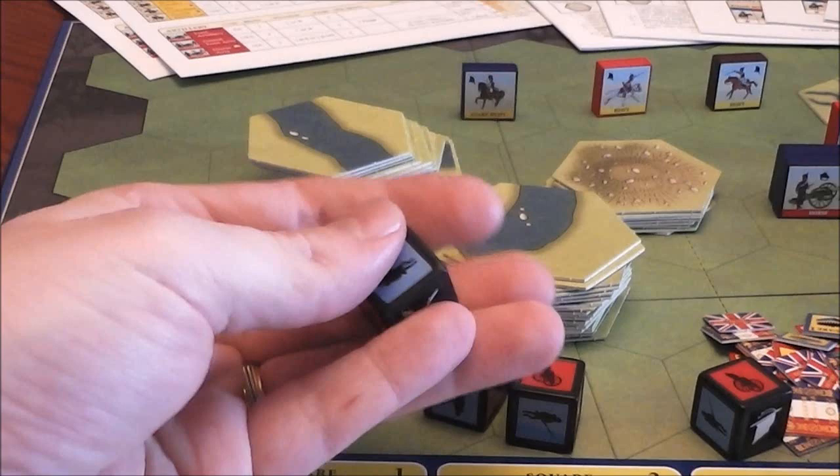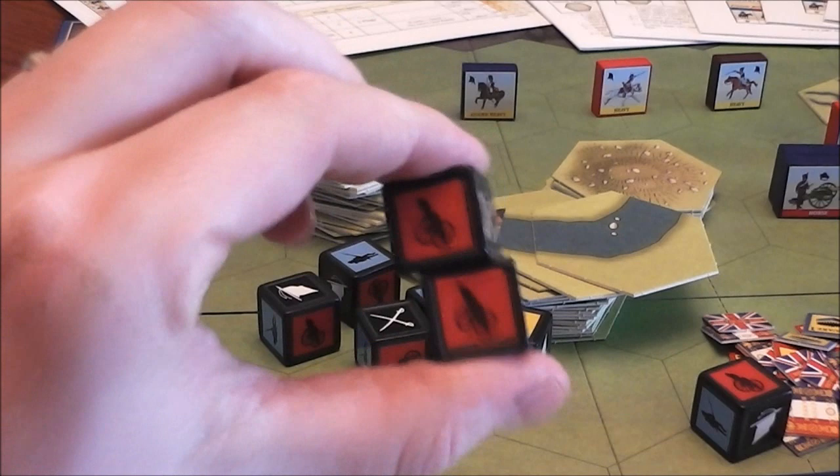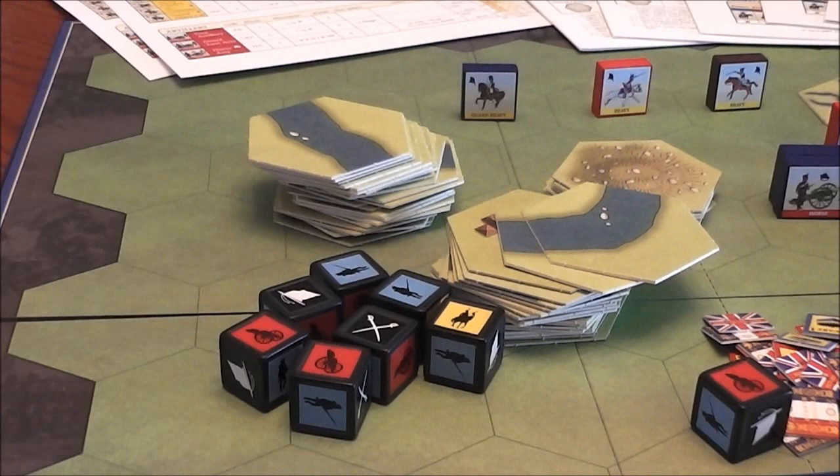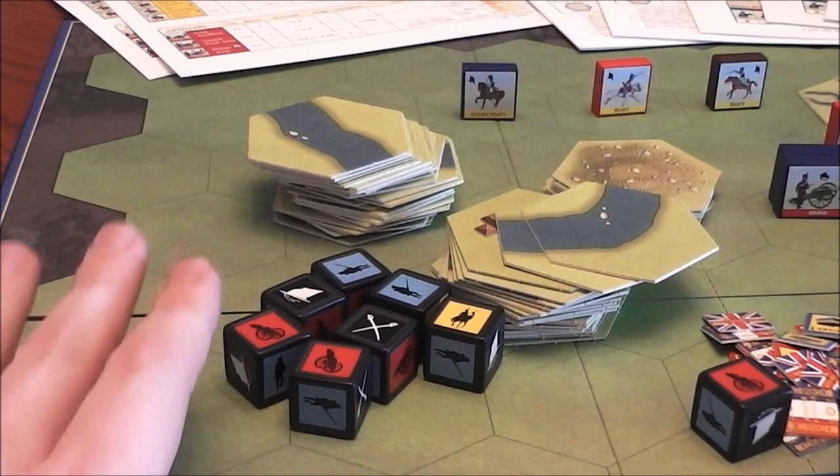Next you've got the dice — you've got stickers on these too. You're going to be rolling these and applying hits based on which units you roll. These are really gorgeous. I just can't speak enough about how elegant this whole thing looks. There's not a lot of flash or busyness that you may see in some games, but everything works really well and I just can't say enough about how well everything is put together.